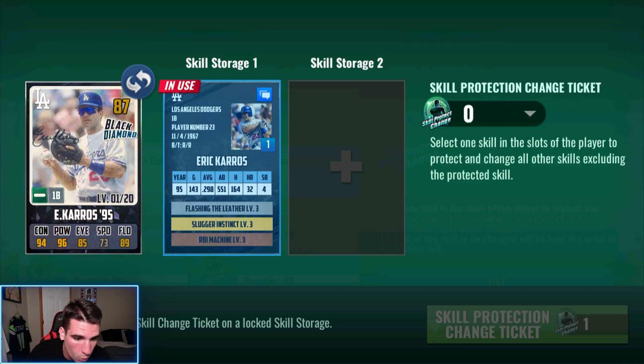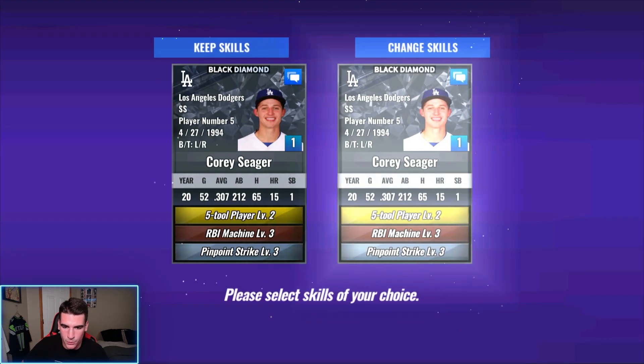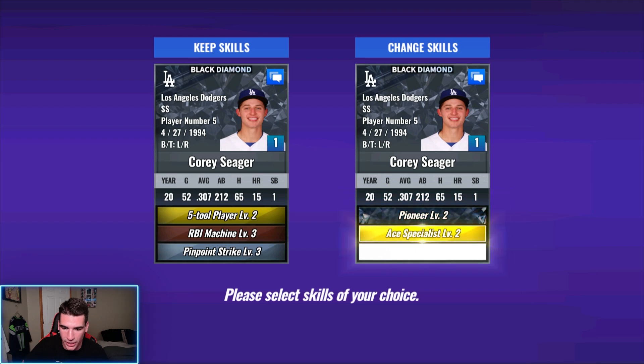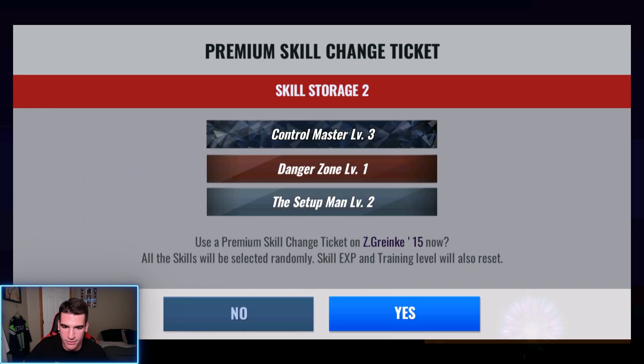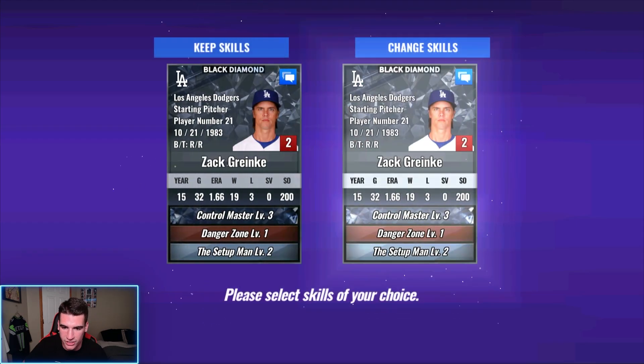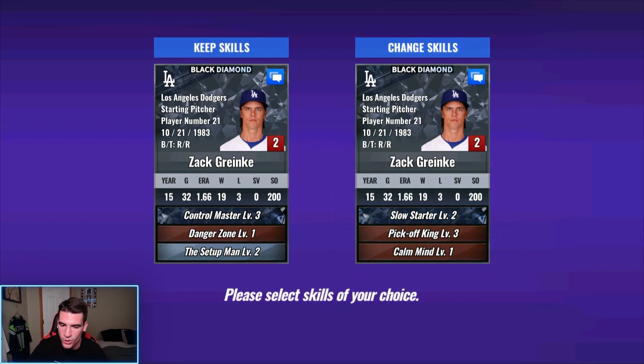We're going to go work on Corey Seager while we're at it, and then we'll come back and use some greens on Keros again. Second one today, and we see a legend skill — it's Pioneer. I will take it. Not the lowest level Pioneer set I've ever gotten. We'll go ahead and green this one as well. We won't blue the third skill because it'll only be able to get to level three. Three of these bad boys left. Just one legend skill today. Slow Starter — and you know what, I'll take it. It's not a super high level set, but I'll take that one too.